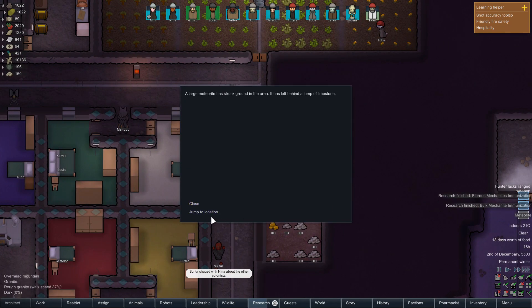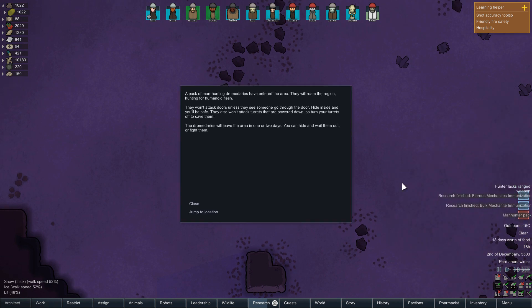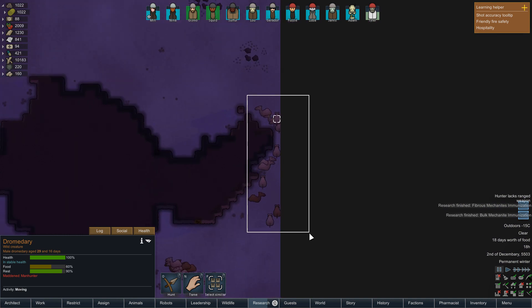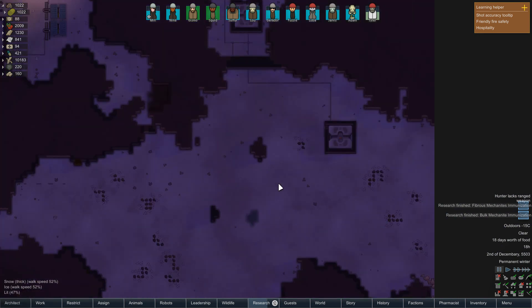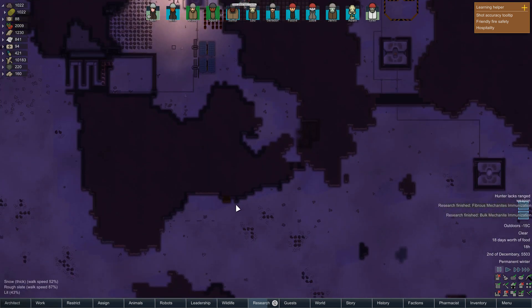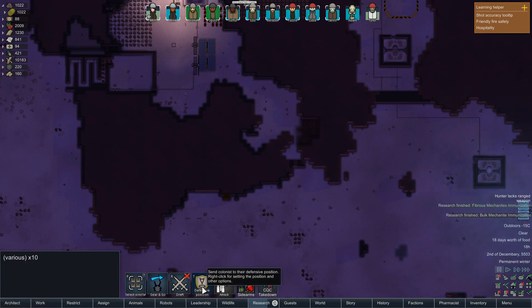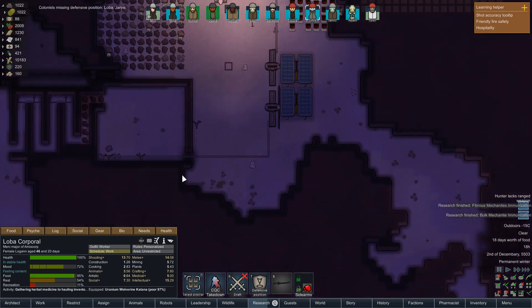Meteor — left a bit of limestone behind. Oh, a Manhunter pack. Tremeteries? How many of them are there? 25 of them. Jesus Christ. Should we go hunting? I don't know how effective this is going to be. Lobo and Jarvis — of course you guys haven't got a defensive position yet.